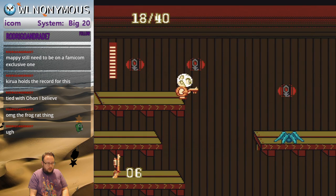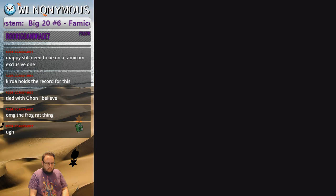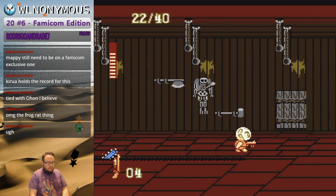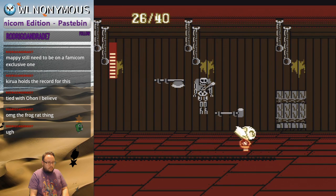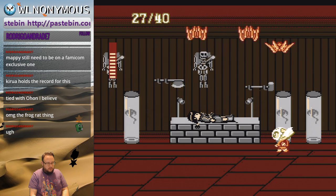I normally spawn the shotgun right before that door. This thing has things that come directly out at you and also things on the ceiling that wait for about a second and then spawn directly above you.